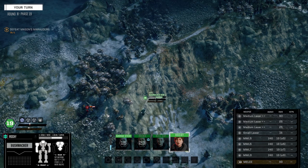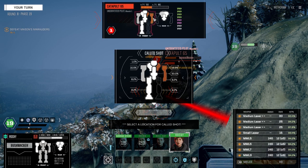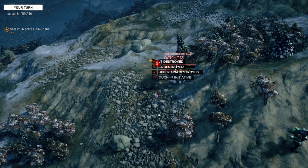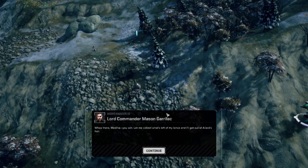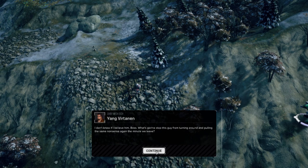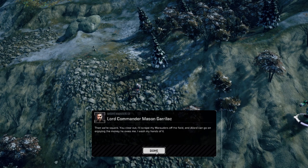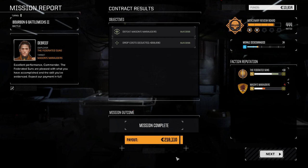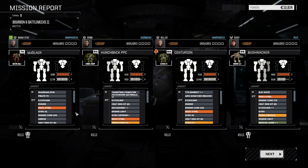Yeah I think he was in that Dragon. We should try for a headshot. Let's try — oh he bailed out, nice! Yeah right — 'collect what's left of my lance and get out.' You're not collecting anything buddy, it's our stuff now. You're not scraping anybody off the field — mission successful! We're scraping his mechs off the field. 218,000 — not bad. Let's hope it's not that much in repairs. Okay, no component loss — which is a huge benefit.